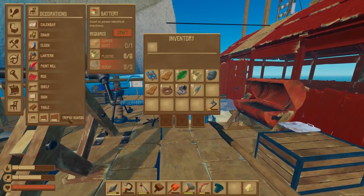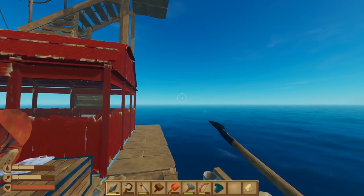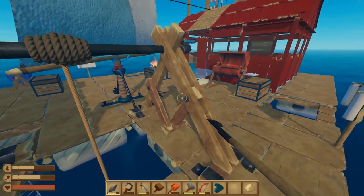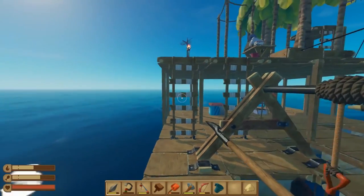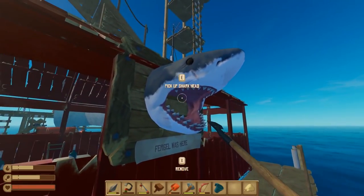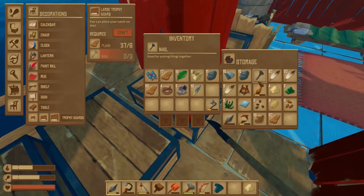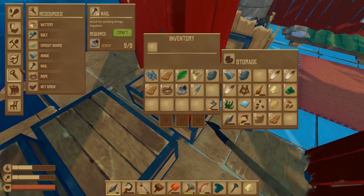Let's see - trophy boards, what do they require? Planks and nails. Just make sure there's no shark or seagull action. Let's quickly pop up to see how close we are. Oh - I've put the anchor down again! Right, now we're on the move. Let's try and actually make one of these trophy boards - at the moment we've just got this one. Right, let's get some nails first - we've got one nail. I'll turn some scrap into it. We've only got two scrap.